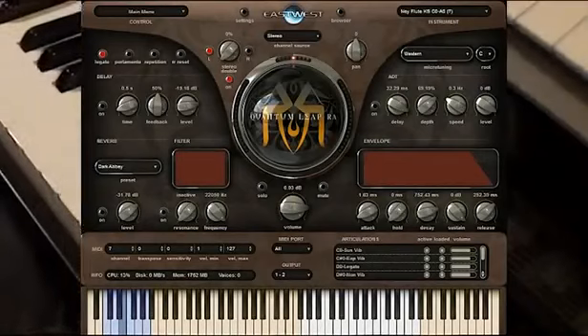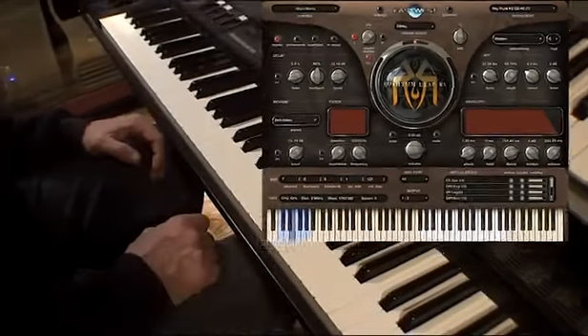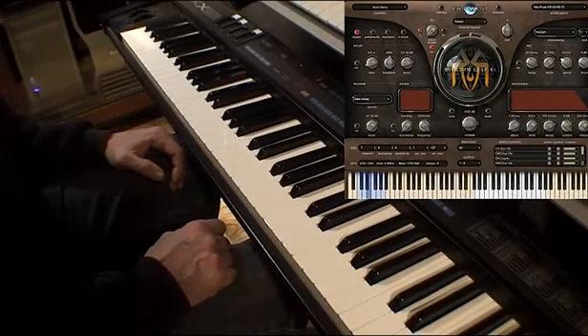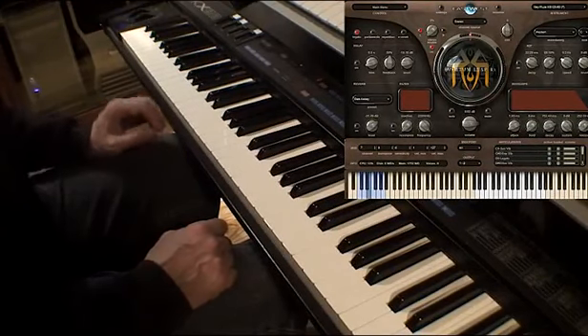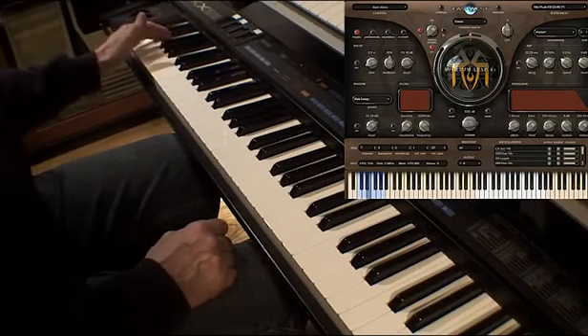Here's a quick demo of a technique known as key switching. Key switching allows a composer to squeeze a lot more expression out of his sampled instruments, and it works like this. Each of the blue keys on the left side of the keyboard represents different articulations or playing styles of a particular instrument.